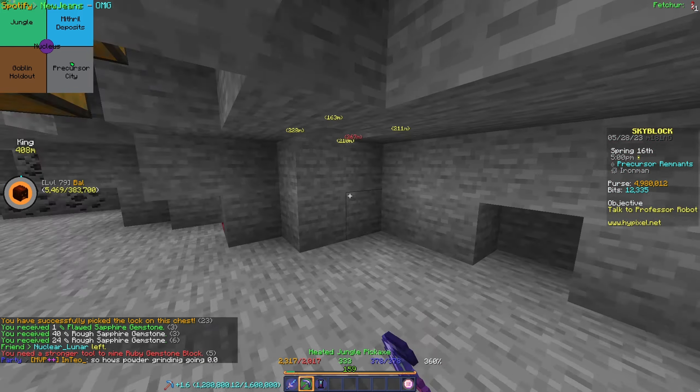I powder mined for about an hour for the parts and it wasn't going that well. So I ended up going back to the Precursor City and just killing the automatons instead. And then me and Teo decided to try and leech some Gazing Pearls from the flares that you can find at the Crimson Isles. We needed them for the Glistening Reforge, and that's exactly what we got. We need 40 of them for 4 Reforge stones. And then we need to do a little bit of Glowstone mining.